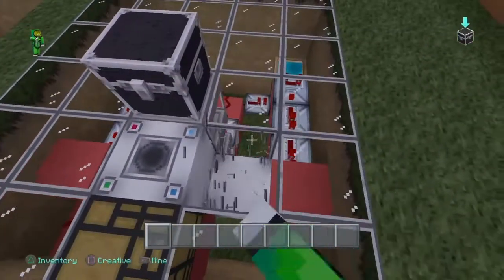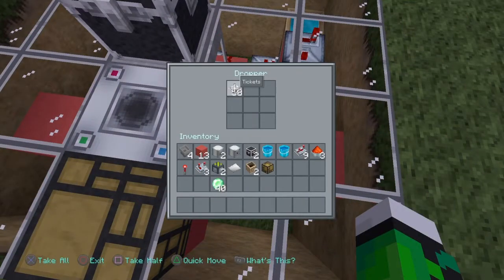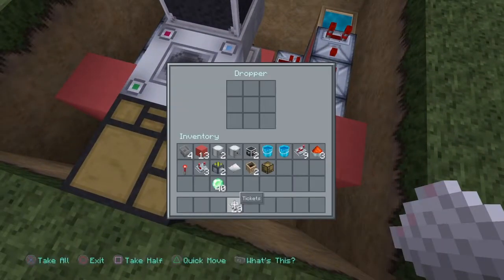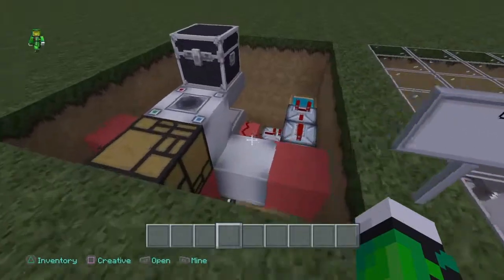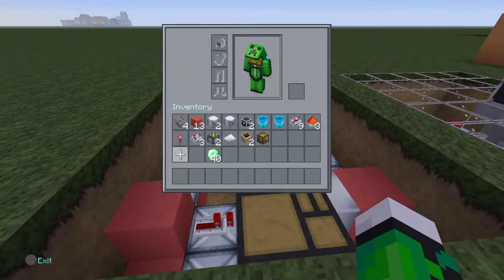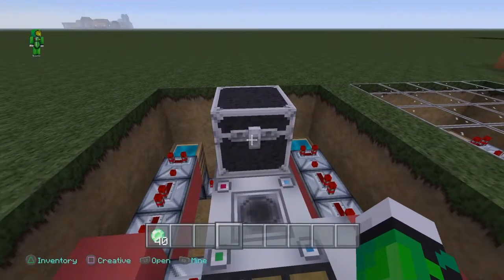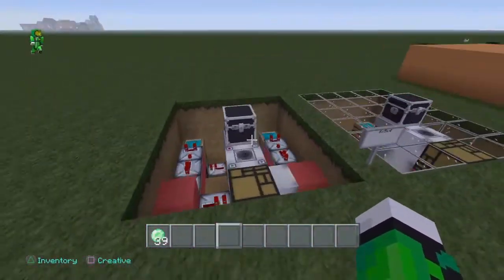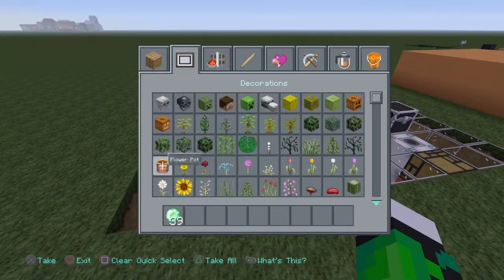Now grab your tickets — grab half of these just to show — and your tickets are gonna go in that dropper there. Now when I test the system — and there you have it! You could literally fill this in with grass and you have a flush-with-the-ground item transfer system.